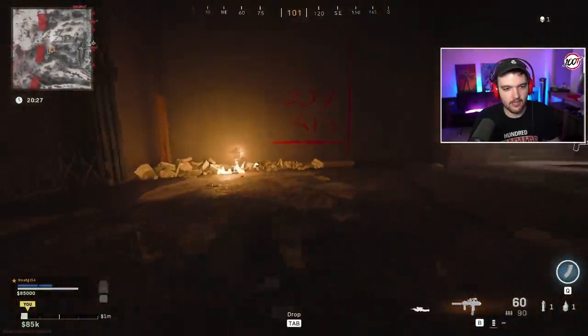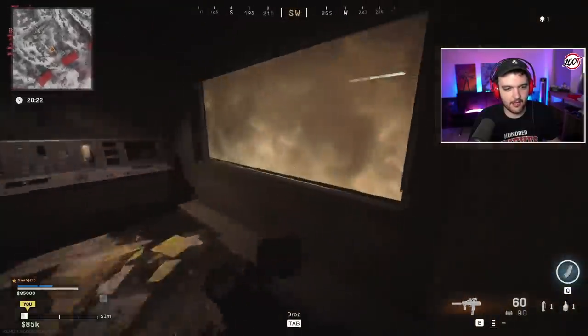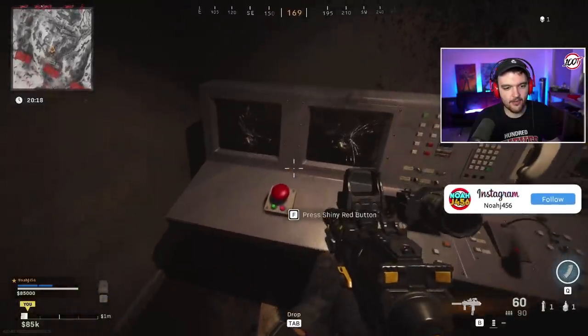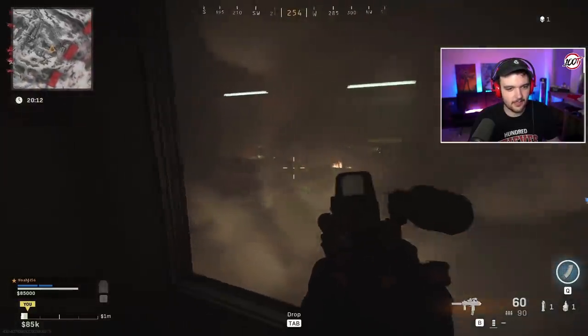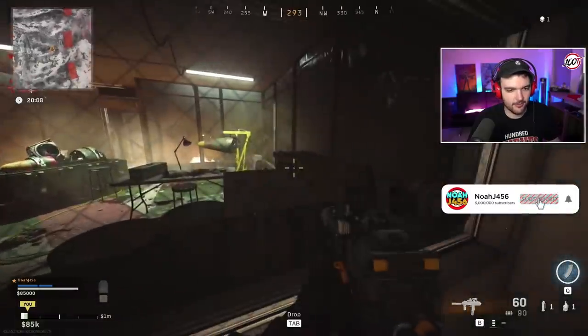In one corner you can lay down and crawl through to a secret room. It's all foggy and smoky, but if you press F on the shiny red button it actually ventilates the smoke out — and you can see there's an actual nuke being assembled inside. That is probably the coolest part of this entire easter egg.